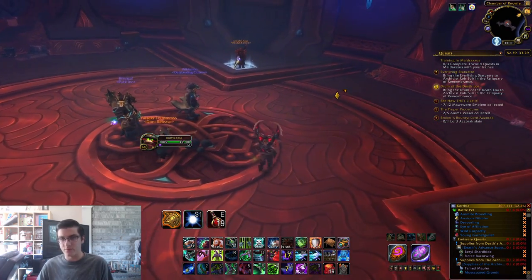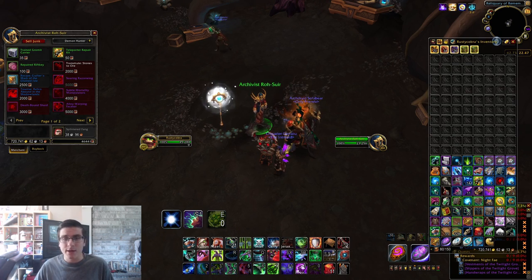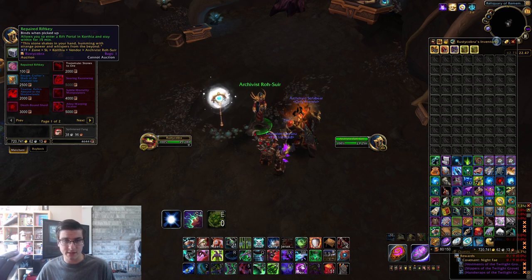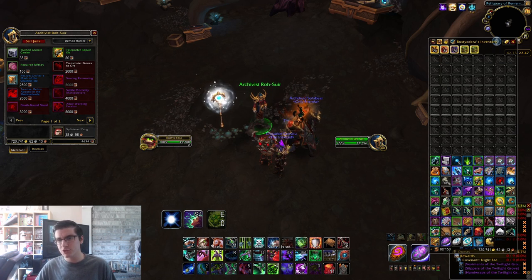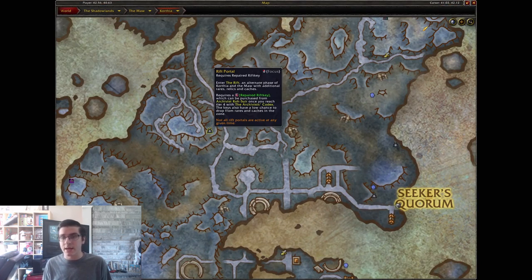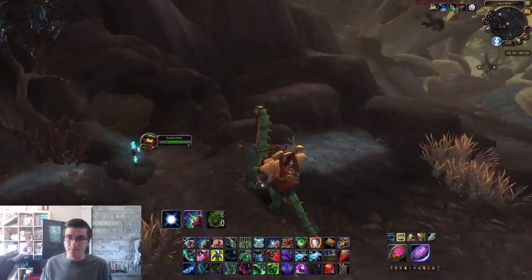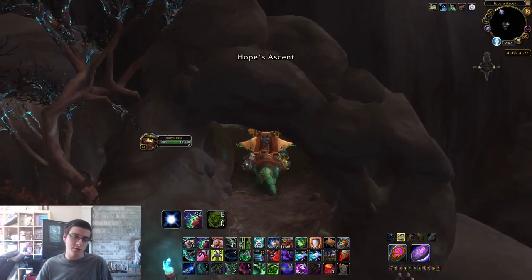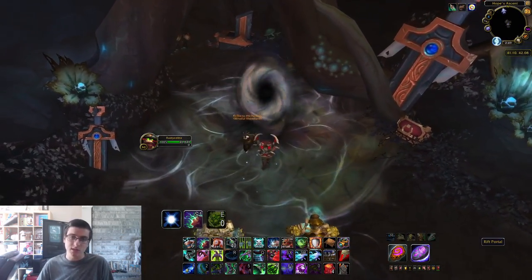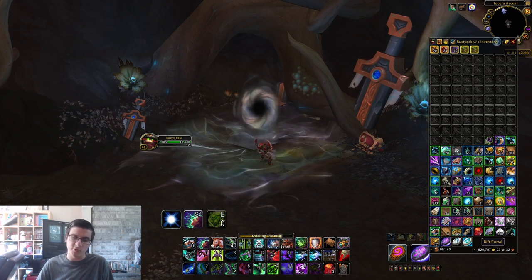For rank four relics, you need Repaired Rift Keys. You can purchase them from the Archivist Codex vendor at rank four for 100 cataloged research, but they also have a chance to drop from any Korthia rares and treasures — so you don't necessarily need to be rank four. One key is more than enough. Once you have a Repaired Rift Key, head to the rift location shown on my map, click on the rift to enter it, and you'll have 15 minutes to loot the four rank four relics before you get booted out.